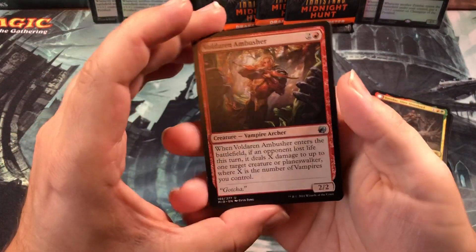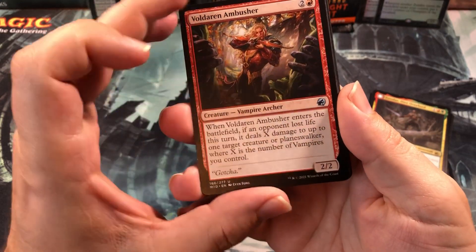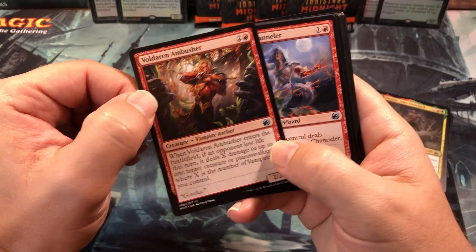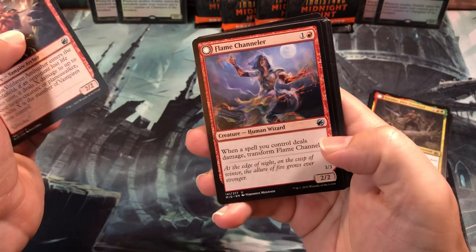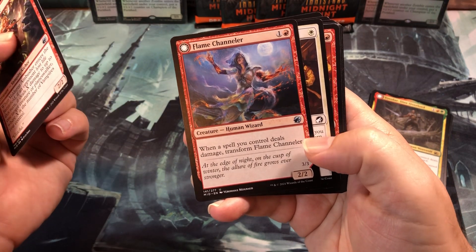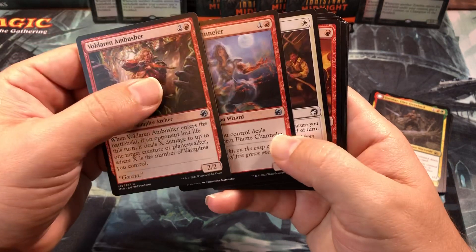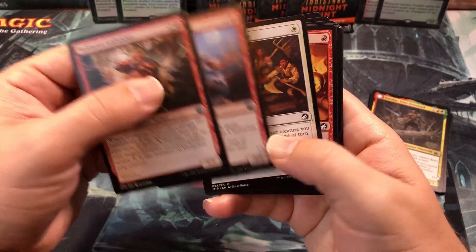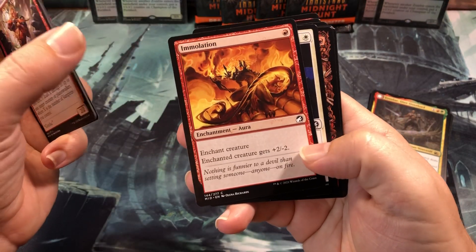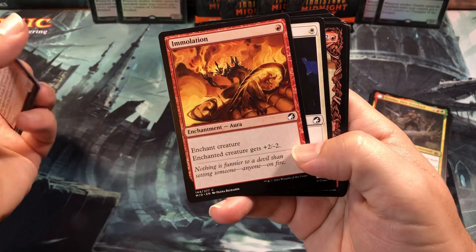Some of the cards I pulled that I didn't put in the deck: the Voldaren Ambusher, just because I didn't have a lot of vampires — it doesn't do a whole lot, and I think it will probably be worth a lot more in the next set when more vampires come out. The Flame Channeler — I only had one damage spell so I was like, I'm not going to be able to transform him a lot, so he's basically just a vanilla 2-drop 2-2. There's the other Homestead Courage, and I did get an Immolation but decided not to go with it because I had the Festival Crasher and it wasn't an Instant or Sorcery.